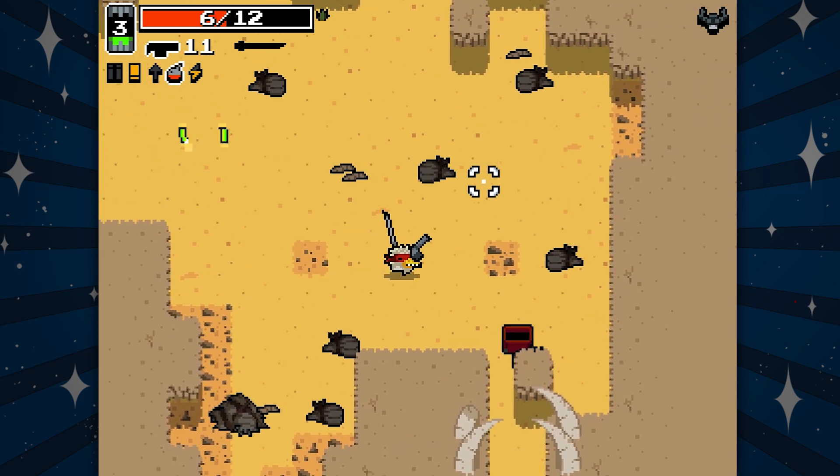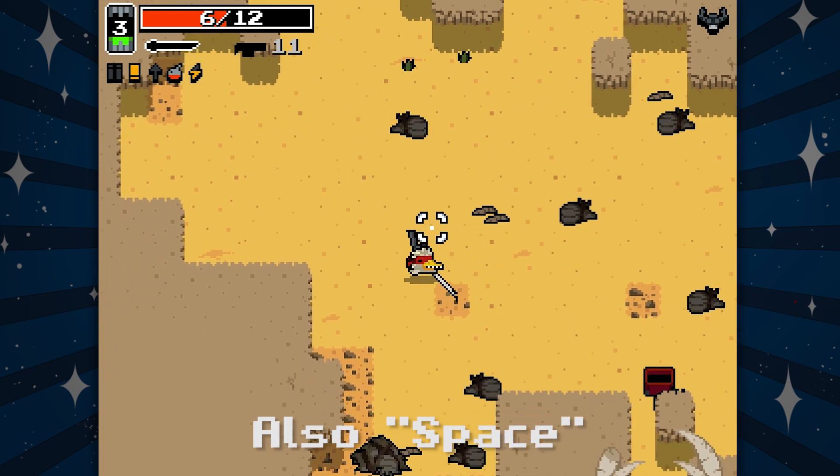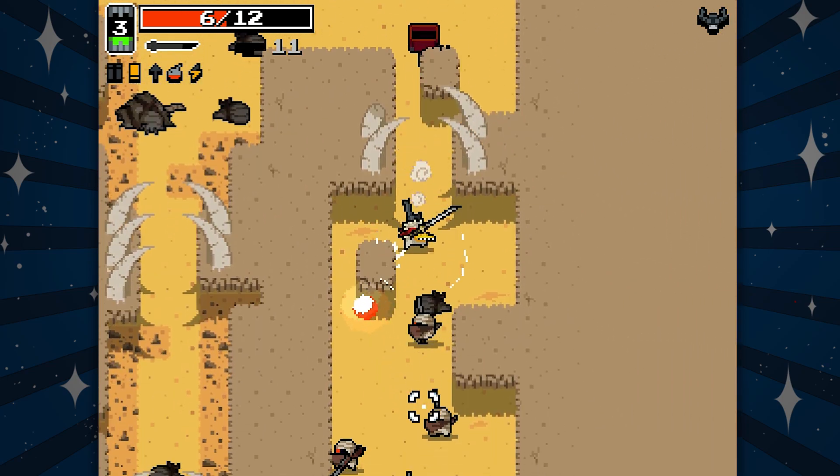Let's just start pressing buttons because I want to know how to switch out my weapon. Oh, it's cute — sweet, battle axe and gun, you guys can both be here! That's awesome.